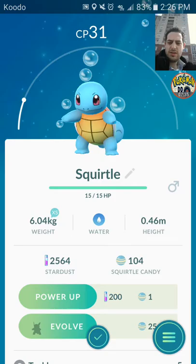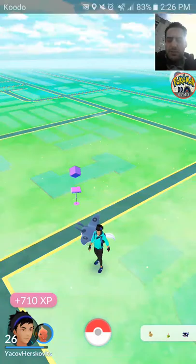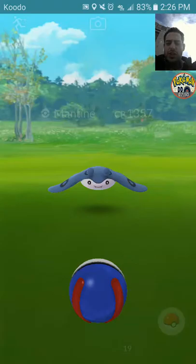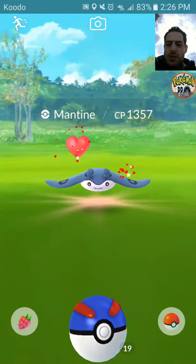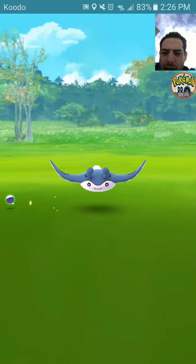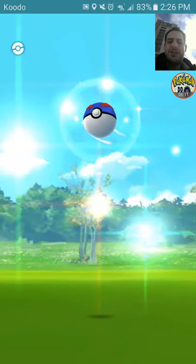I want to take a look at IV stats right now. I'm going to take this Squirtle that we just caught. There's also a Mantine nearby at CP 13-59 — let's catch it to see if it has high stats. Let's take a look.